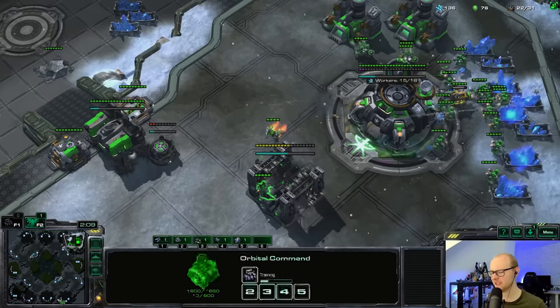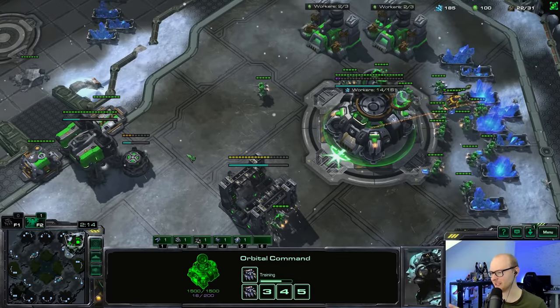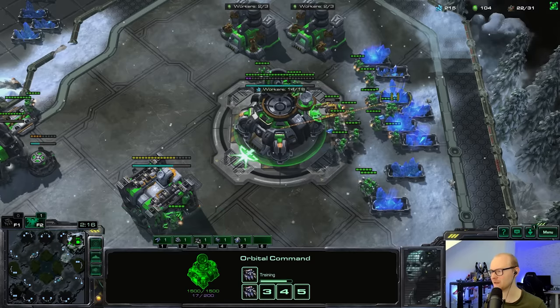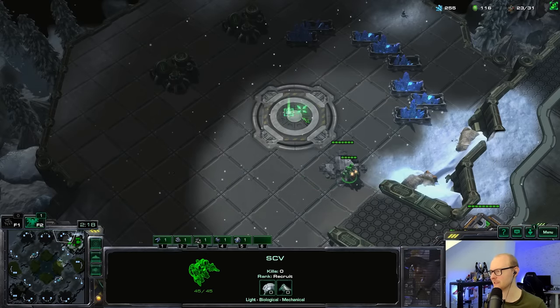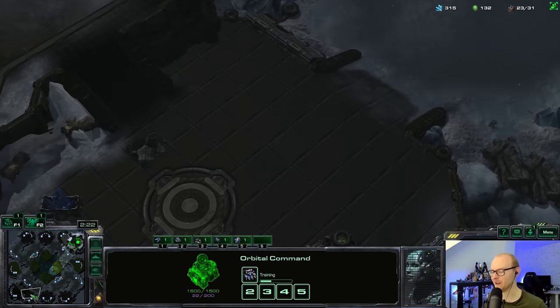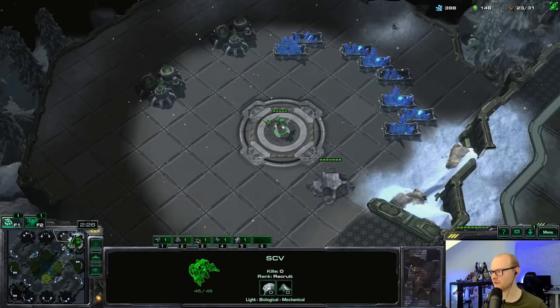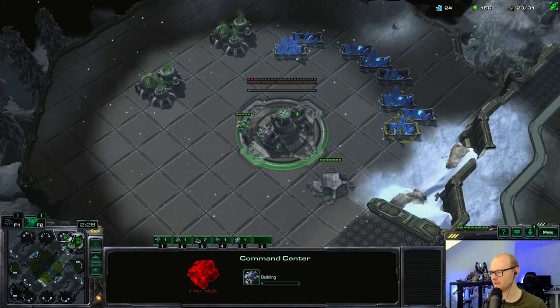We're going to kill the probe here — he trades it for scouting information, which I don't mind. I don't think there was anything particularly interesting to scout — he could already tell it was a double gas build. Since the probe is dead, we can send the reaper across right away. Command center is going down now.